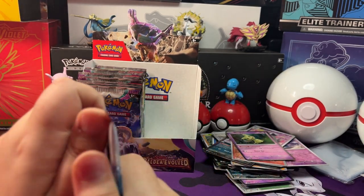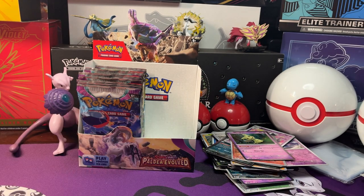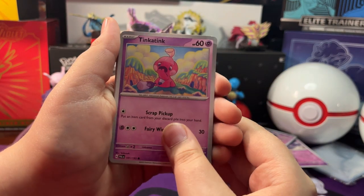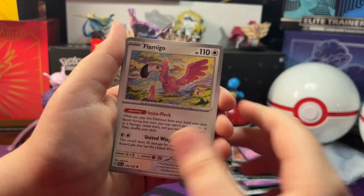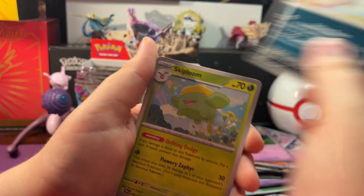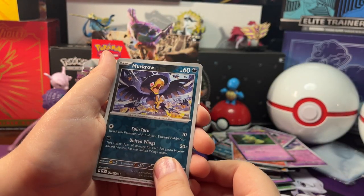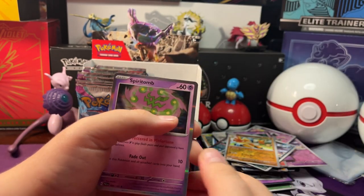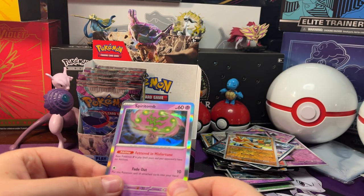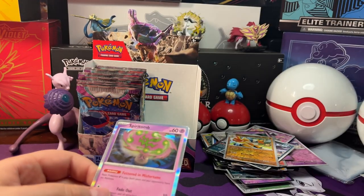Now let's open up our next pack. We got Tinka Tink, Mankey, Delibird, Super Rod, Amigo, Bombardier, Skip Bloom. Reverse Holo Murkrow, Reverse Holo Harayama. And a Holo Spirit Room — I'm gonna guess Grass Energy, it's Metal Energy behind it.